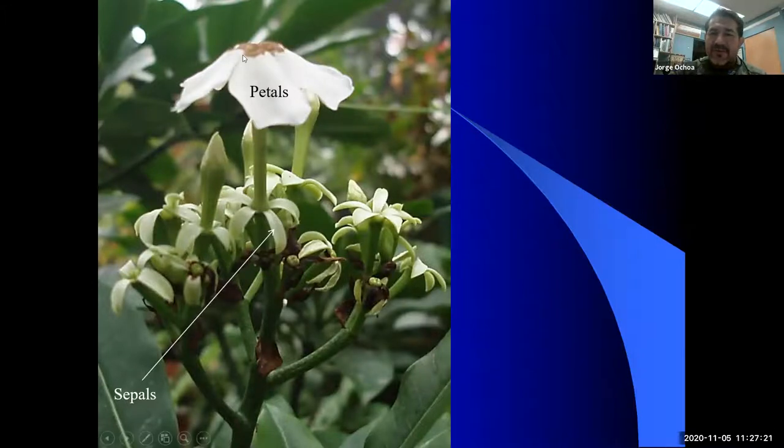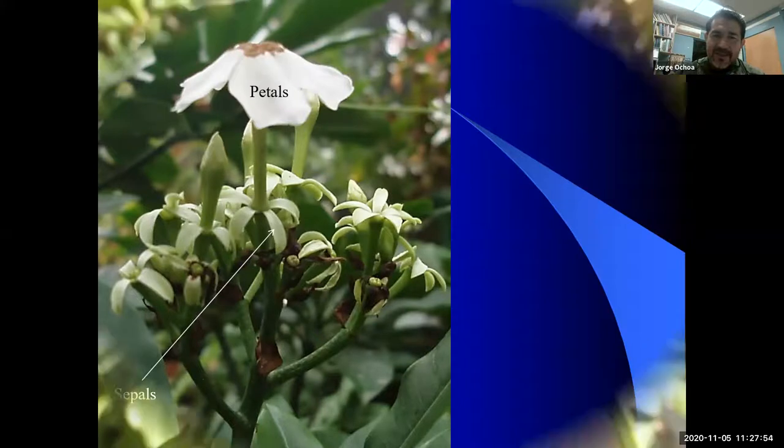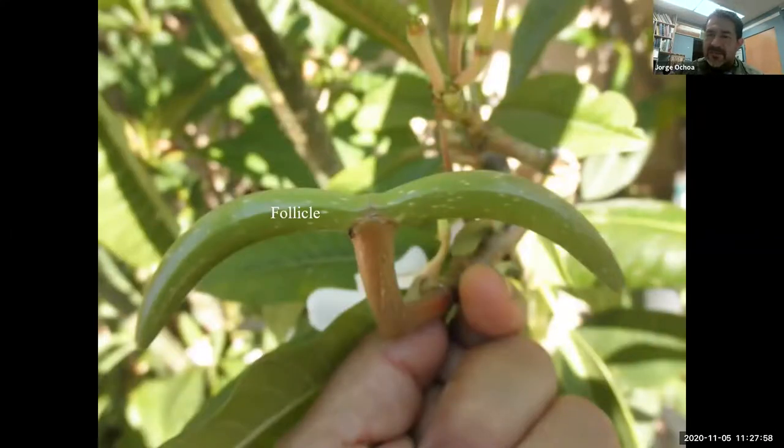Analyzing the flower makeup, we find a few things consistent throughout: there are usually five petals that are partly fused, and many will have a floral tube — you can see here a tube bringing the petals up, and below that are five leaf-like sepals. The sepals won't play any role in pollination. So the family makeup is five petals, five sepals, and usually some kind of trumpet-like structure. The fruit can be a dry follicle that opens on one side, releasing seeds that are dispersed by wind with a parachute or wing, or sometimes the fruit may be fleshy.